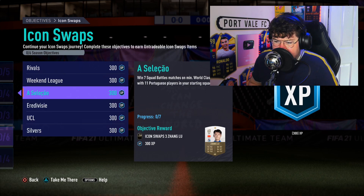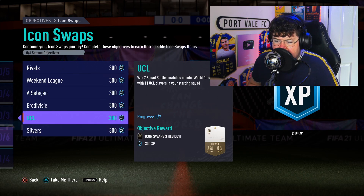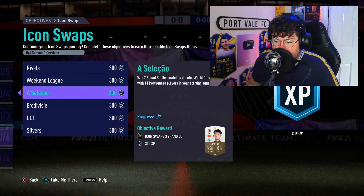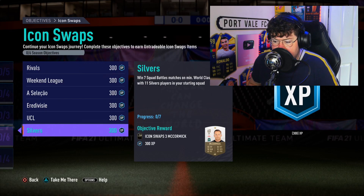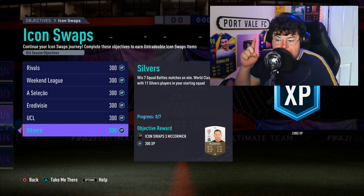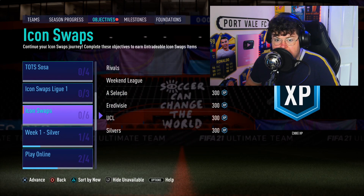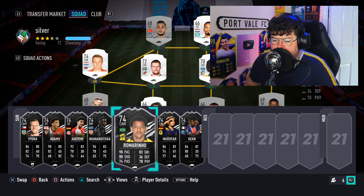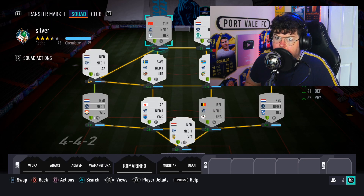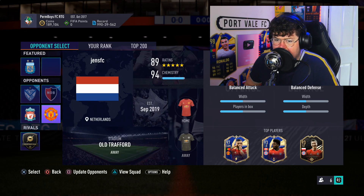A tip: you can do silvers and the Portuguese one together because there are quite a few Portuguese silvers, so you get two tokens done at once. Every division UCL will have to be done separately unless you've got a very stacked club, and they're all on world class. World class isn't too difficult. I'm going to build a silver team so we can get the first one done and I'll show you how to get into the glitch. I've built a team with silvers and a division - two birds one stone.